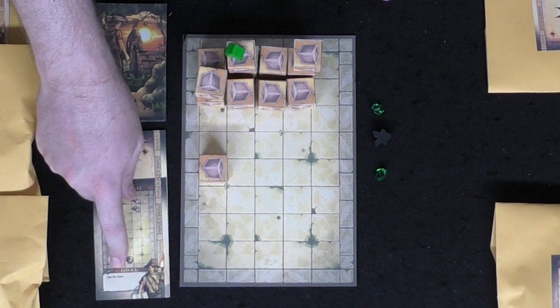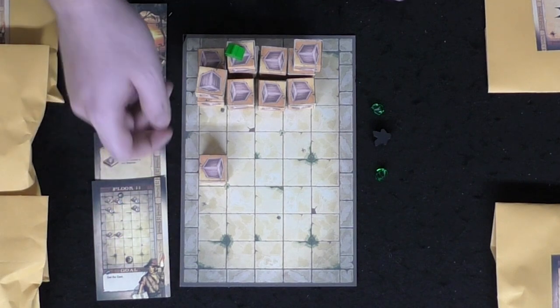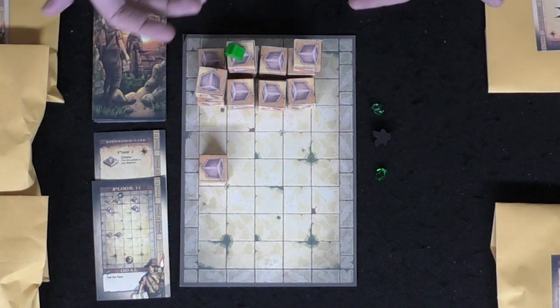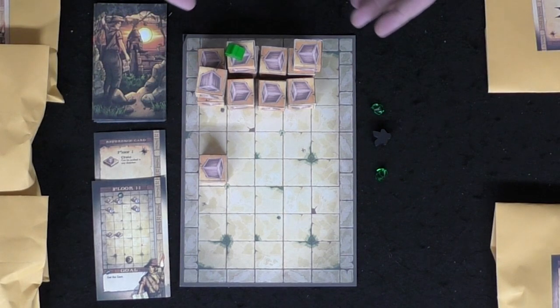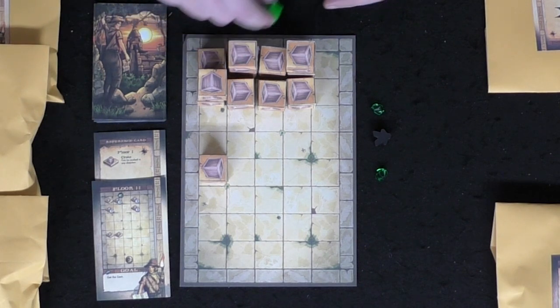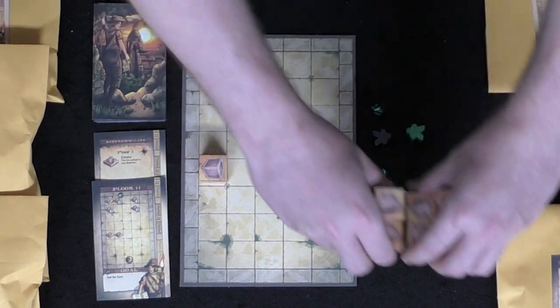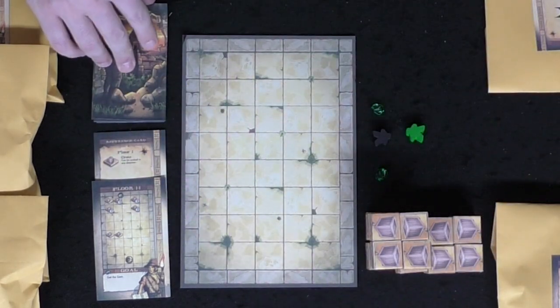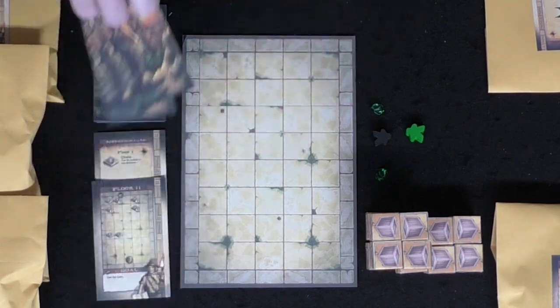I can then climb up and gather the gem. Each scenario has a goal stated at the bottom left corner of each card — whether it's collecting one or two gems, defeating your nemesis, or some other unique objective introduced in later floors. Once the objective is complete, remove everything from the board and move on to the next floor.